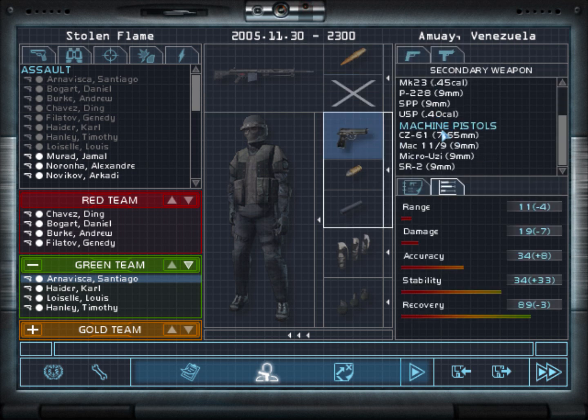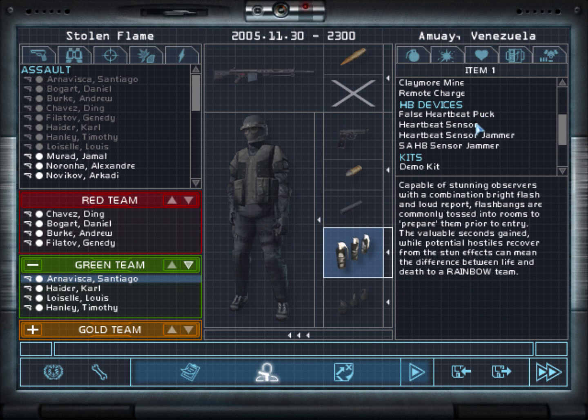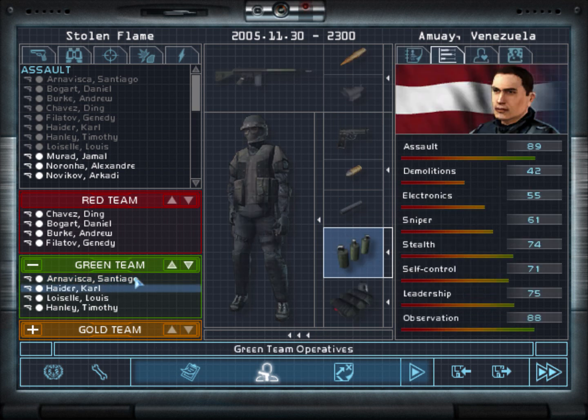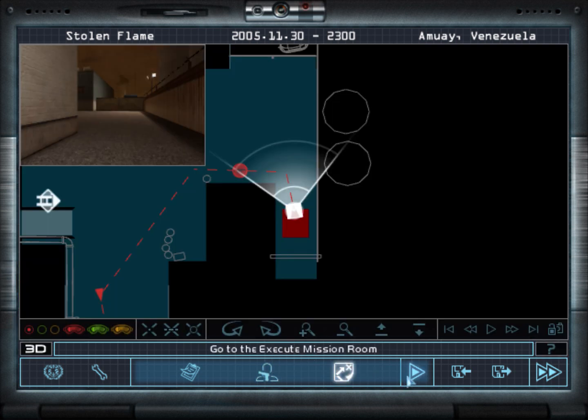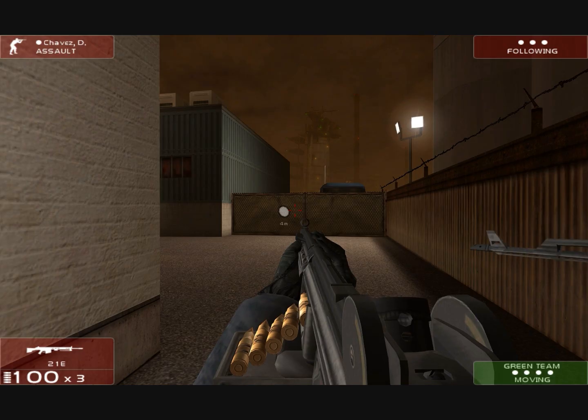Here's my goal — I'm trying to get perfect on the first level. What I mean is I don't want anyone to die. Someone could get incapacitated or wounded, but I'm basically just looking for no deaths in this mission.